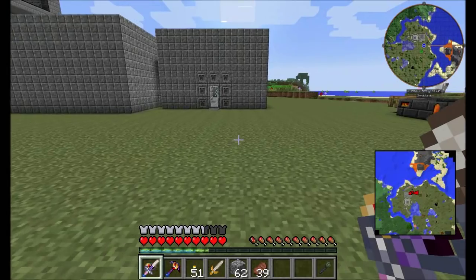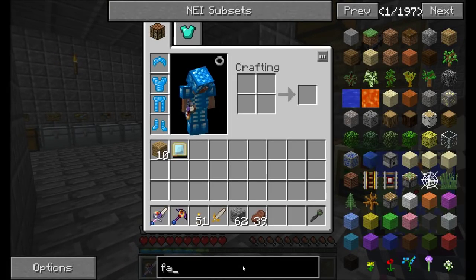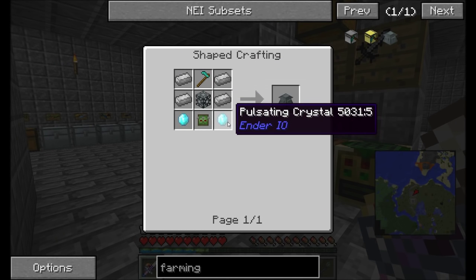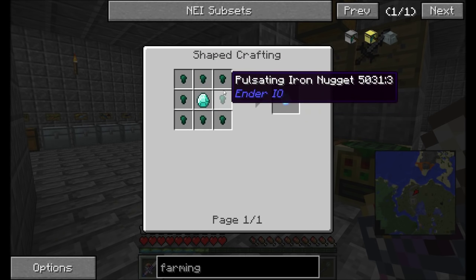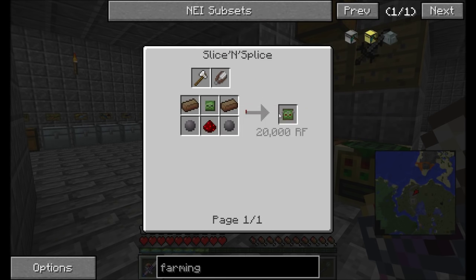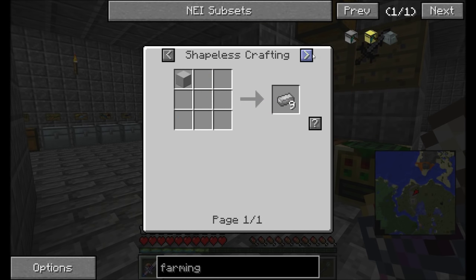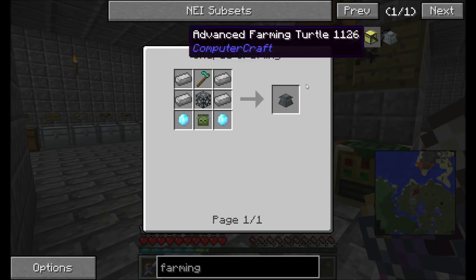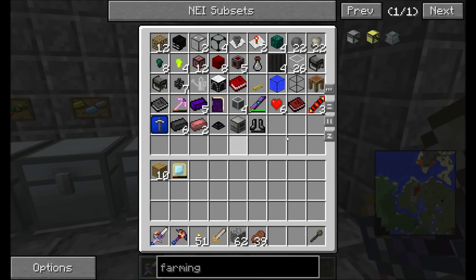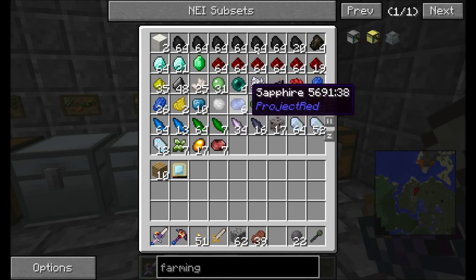I'll track it down and improve upon that animal farm at some point. But at least for now I can get started making my tree farm. To get started we're going to need a farming station. The farming station requires a machine chassis, pulsating crystals — so some ender nuggets and diamonds. We're going to need the zombie logic controller, a diamond hoe — a couple expensive items, nothing too crazy though. I'm going to go ahead and prepare all this stuff and then I'll be back in just a minute.